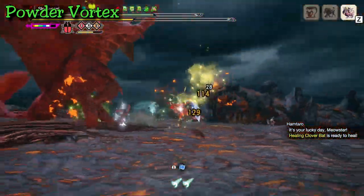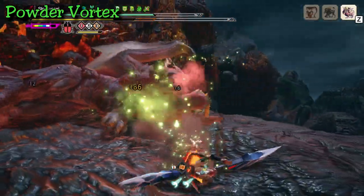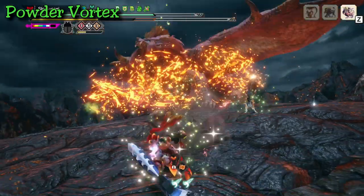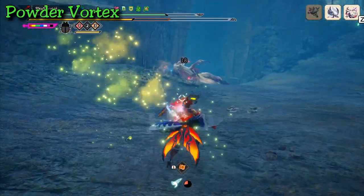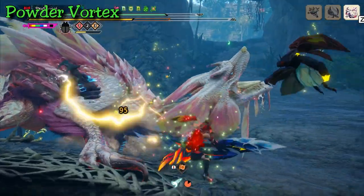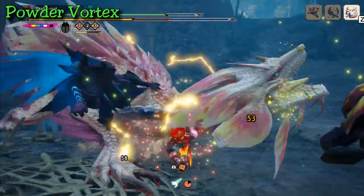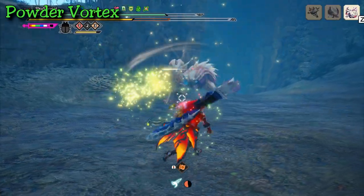Even if you break the individual powders while attacking, the status still gets applied. The powder vortex does apply more status quicker, but it takes more time to gather and you risk having powders blown up. Technically, the more you can fit in, you might be able to get three to four paralysis in a hunt versus one to two. Here's an example: Mizutsune moves quite far when knocked, so I powder vortexed in front of it as it started to get up, resulting in a paralysis and a damage window. Overall, don't worry too much if you don't get many bombs off with the Lady Tower — it's a status kinsect and you'll build status over time throughout a hunt, but if you see an opportunity, be sure to take it.